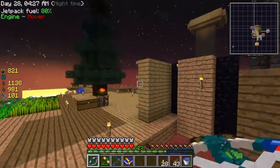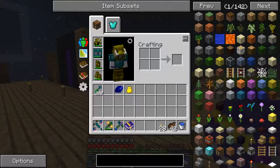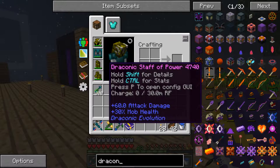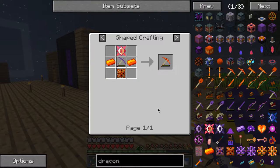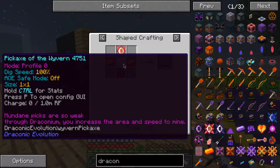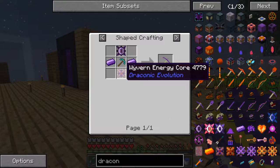Well, we're not doing anything fun today then. What else can I do? Draconic — anything special there? It wants me to make a draconic pickaxe. Oh this looks really complicated.